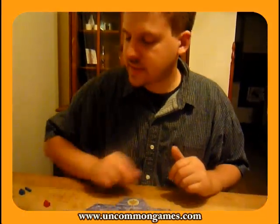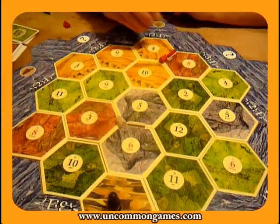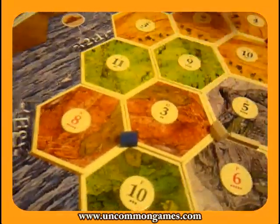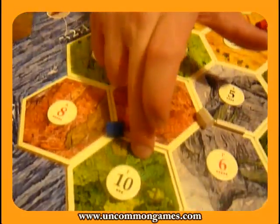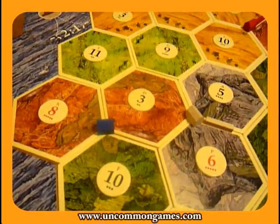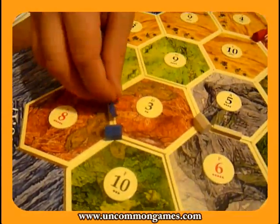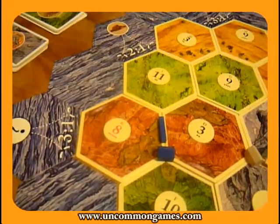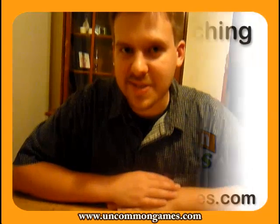If I were going third and both top spots were taken, I would go here. It's decent production, not quite as good as those spots, but still good. The reason I would go here is because this is the best producing spot for wood on the board, so I would be the only player with good access to wood, and also a decent brick spot. I would have two brick spots and be close to the brick port, so I would build my road and head in that direction. Those are my thoughts and strategy ideas for Settlers of Catan starting placement.